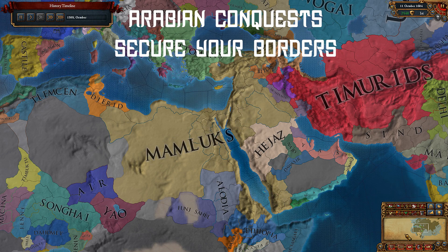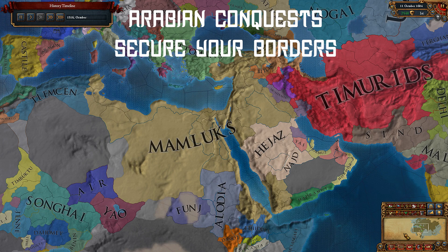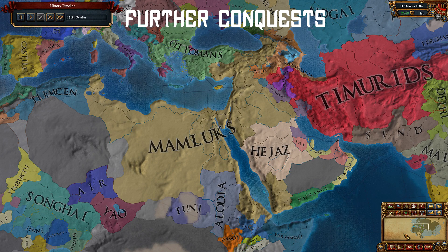You need to make sure no other nation has encroached on your Arabian soil. You can take your time conquering it, but really these are just minor nations and you won't have any issues. Once you've conquered Africa and Arabia, you can look at India and Southeast Asia if you're feeling ambitious.